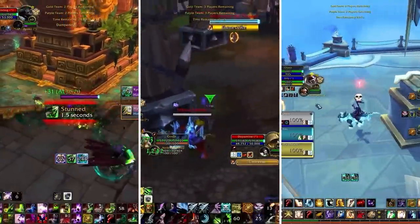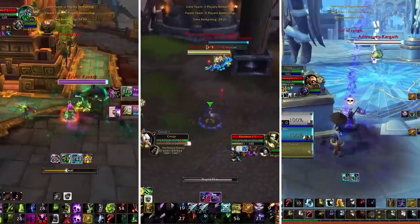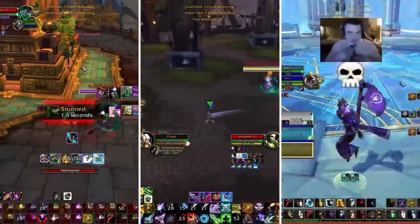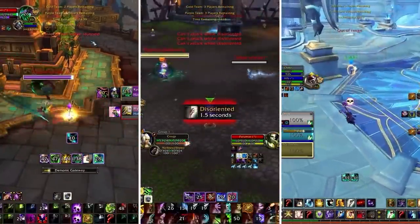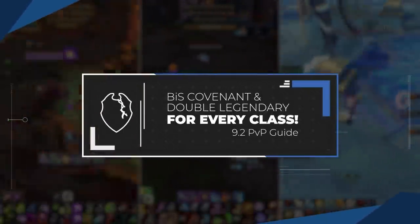One of the major features of patch 9.2 is the introduction of double legendaries. This has naturally introduced a ton of new builds and covenant options for most specs. We've consulted with some of the best players for every class and spec and got their opinion on which covenant and legendary they're going to be making.